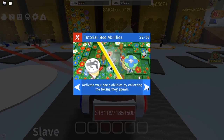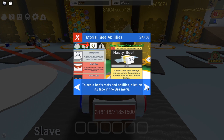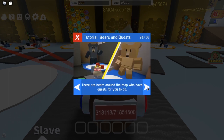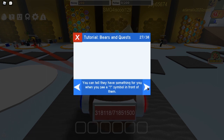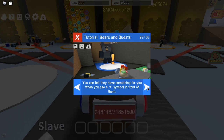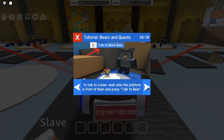Boost your bees' abilities by collecting the tokens they spawn. Combo abilities to boost their power. To see a bee's ability, click on its face in the bee menu. There are bees on the map who have quests for you to do. Oh wow. You'll know they have something for you when you see an exclamation mark symbol in front of them.